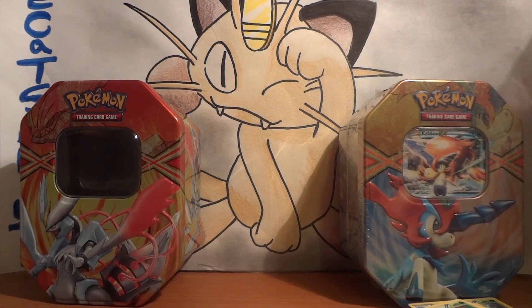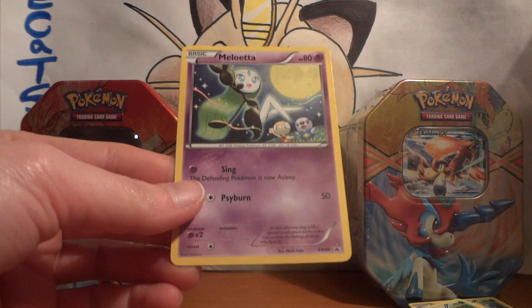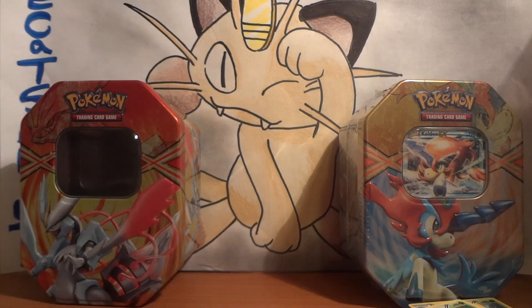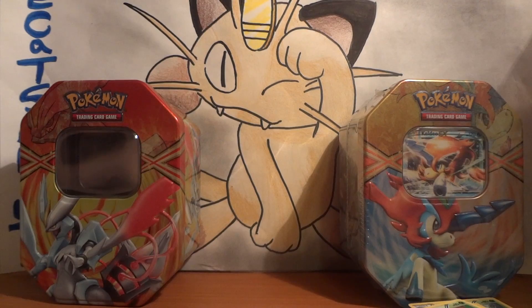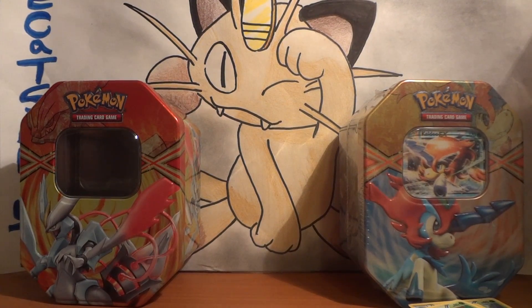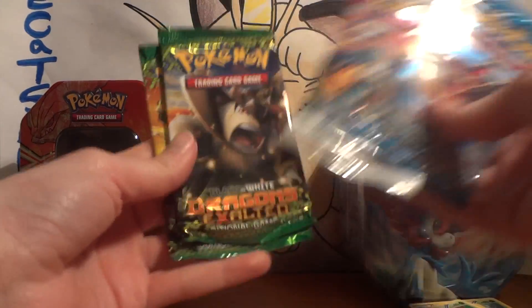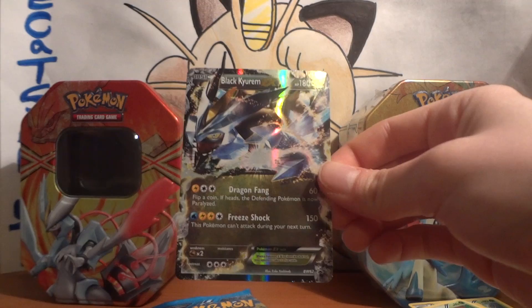Let's go ahead and pop this thing out. They do come with different Meluetta cards — the first tin yesterday had a fighting type Meluetta, so this is a different one, which is actually really cool. We get different non-hollow promos. There's the code card for the Kyurem EX — I'm probably not going to be using that. And here we go with the packs: one Plasma Storm, one Boundaries Crossed, and two Dragons Exalted. And finally, the promo Black Kyurem EX.